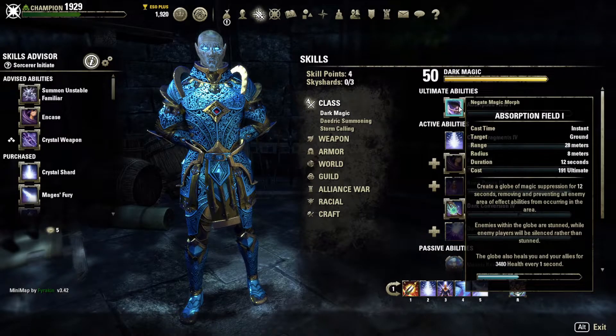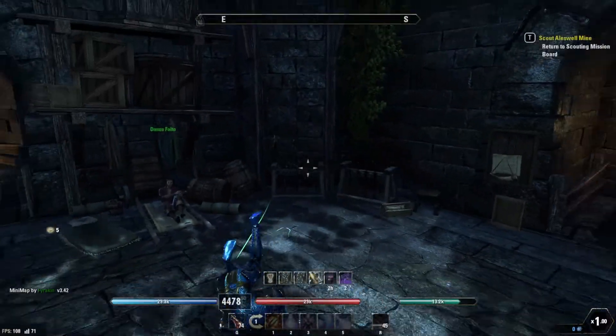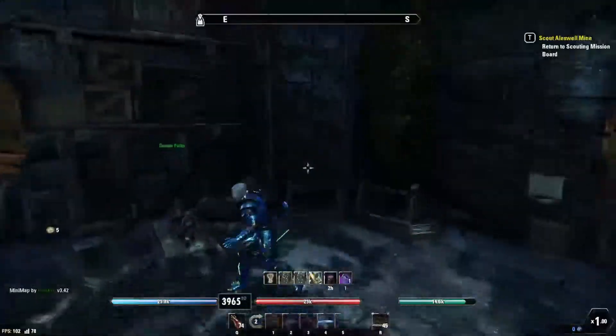Another option for team fights is Absorption Field — you can drop this negate on your team and it'll prevent magic ability casts while also providing a heal every second for 12 seconds. So in big team fights while you're skirting around the outside nuking in, you could drop a negate on your team, give them extra heals, and give them an opportunity to burst the enemy team down. Keep that as an additional option.